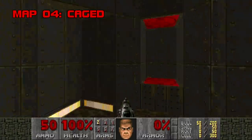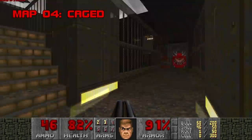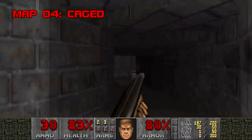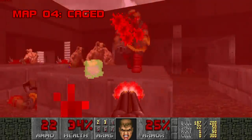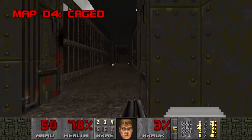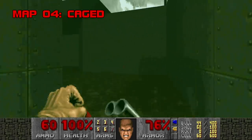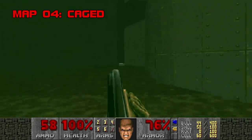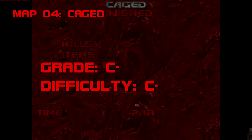Map 4: Caged. Caged starts off rough but doesn't have much up its sleeve. It's your standard early Plutonia fare — lots of revenants, a few too many pain elementals — and the monster placement is the scariest aspect. If you wait to deal with the sniping revenants at the beginning, they can pick you off. I appreciate the grunginess of the metallic theme, but Caged is short and undistinguished. Grade: C-. Difficulty: C-.